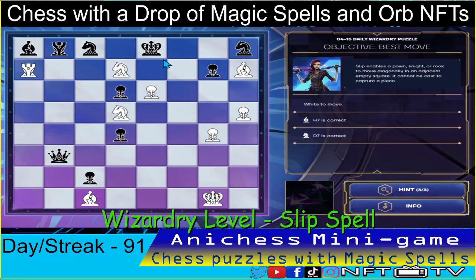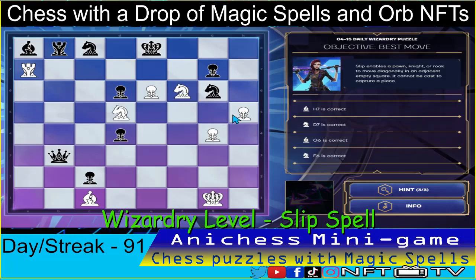Our next move here is to check using the bishop, sacrificing it in G6, check. That's correct. Knight will capture. Our next move here is to use the knight in D7, checking the king in F6. That's correct. Always sacrifice. Knight capture pawn in F6, check. That's correct guys.